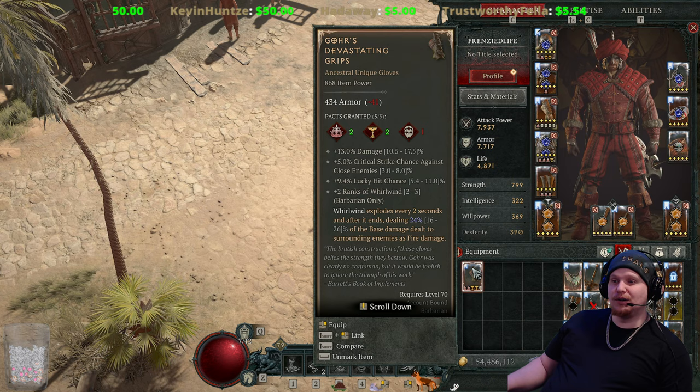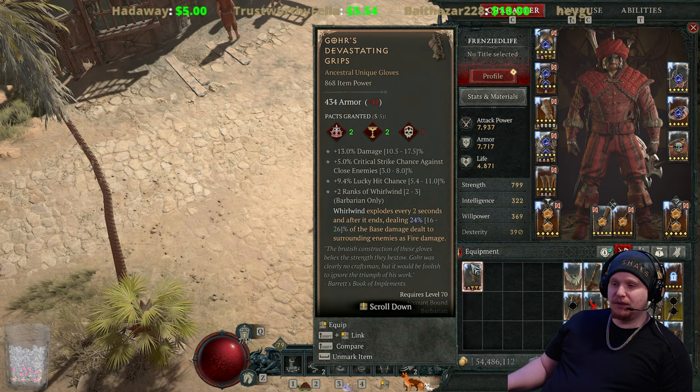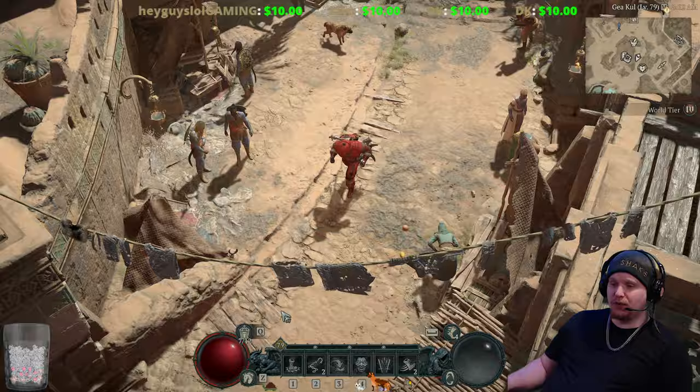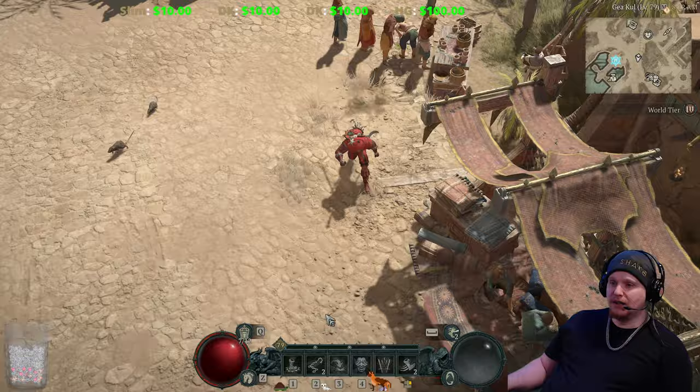This is the version 1.20 Goer's Devastating Grips, and let's talk about how they currently function. Goer's Devastating Grips is an ancestral unique item — I believe it can also drop in sacred. It's a pretty decent little kit now that they've modified it a little bit. Let's upgrade it so we can get the tier 5 stats.